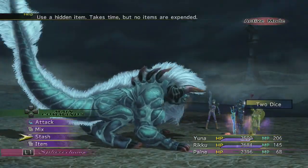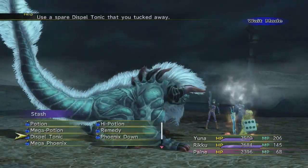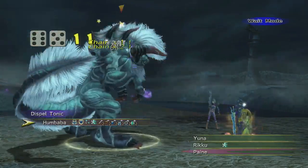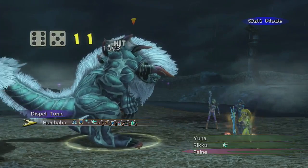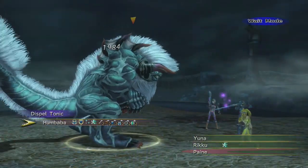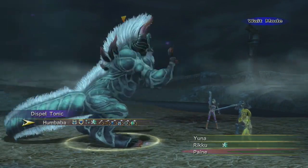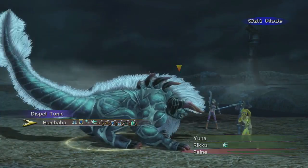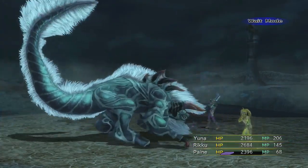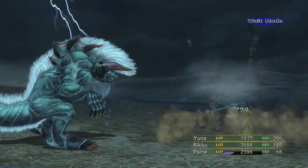We can actually take care of that Mighty Guard with a Stashed Dispel Tonic. Look at that Mighty Guard, look how much stuff he just got along with it. Oh my god. Shell, Protect, Regen, Haste, Attack up, Magic up, Defense up, Magic Defense up, Accuracy, Evasion up — so everything up. That's actually really cool. I wish I could have a Mighty Guard like that.